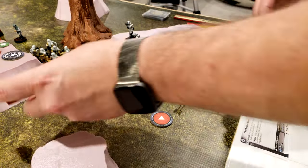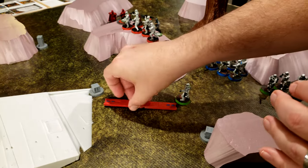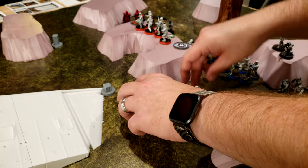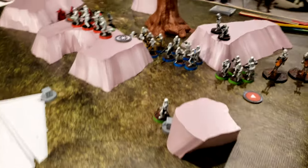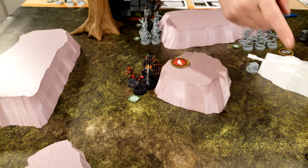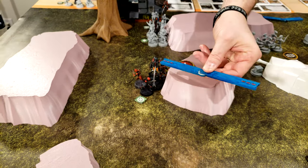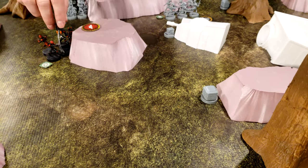Green Squad, they're going to move forward, then go over to this box and claim it, getting Arc Welders and Precision Skips. I'll do the Precision Skips. Activating the Mando Super Commandos — they're going to jump over to this box with a jump two, move three type thing and get an upgrade card.